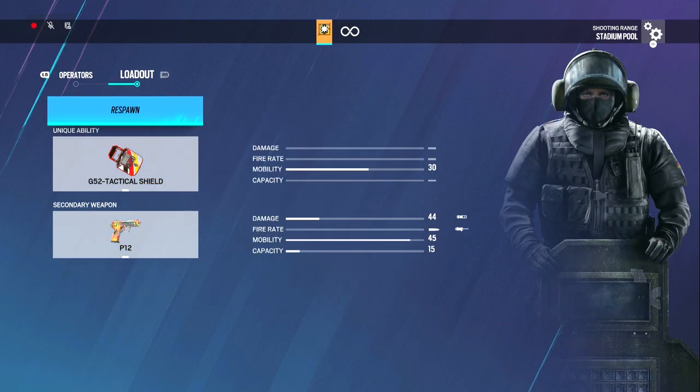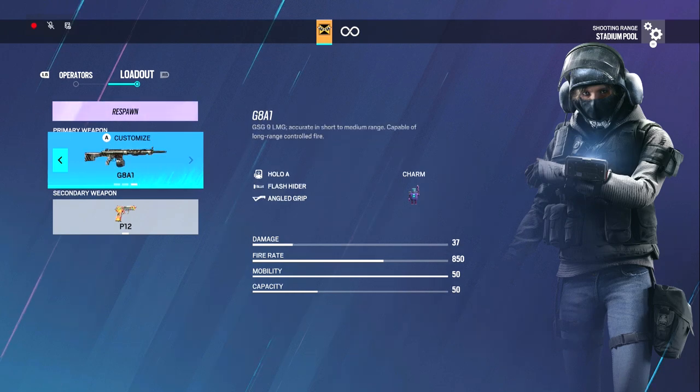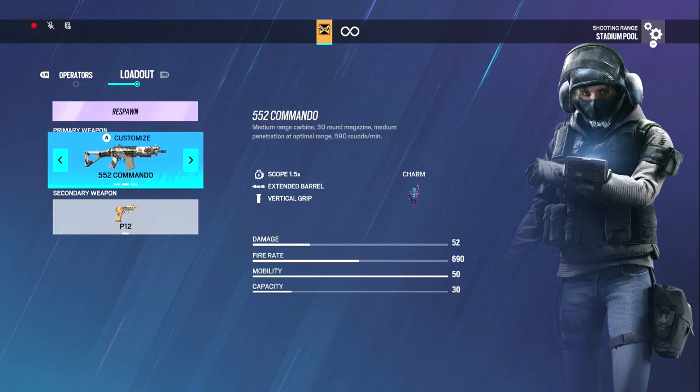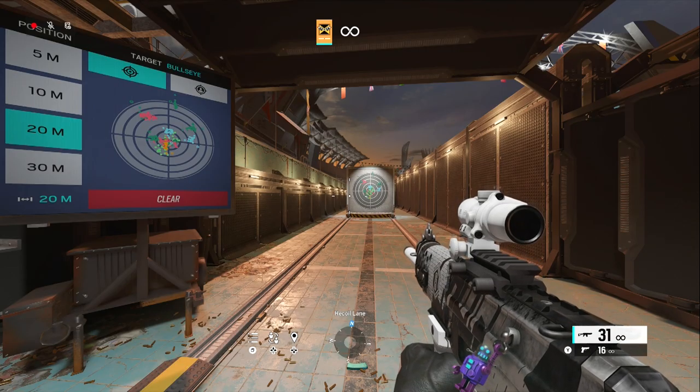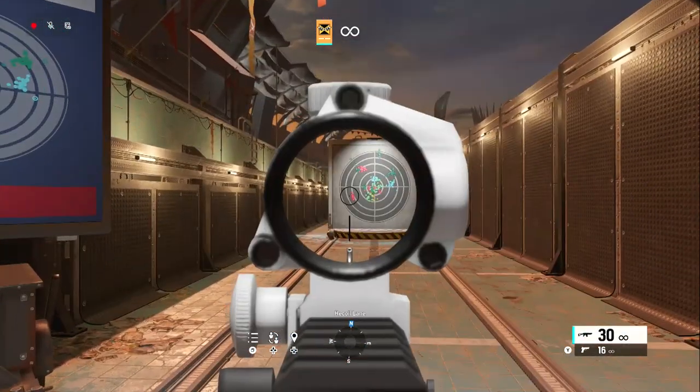For Blitz, same thing as Montagne — nothing to really show. IQ: I use the 552 with a 1.5 and extended barrel. This thing is 52 damage with extended barrel on. Usually if it has extended barrel I'm going to run it, unless it doesn't make a big difference with time to kill. This one I feel like does — you can kill 3-speeds in two hits if you're close enough. Very low recoil gun.